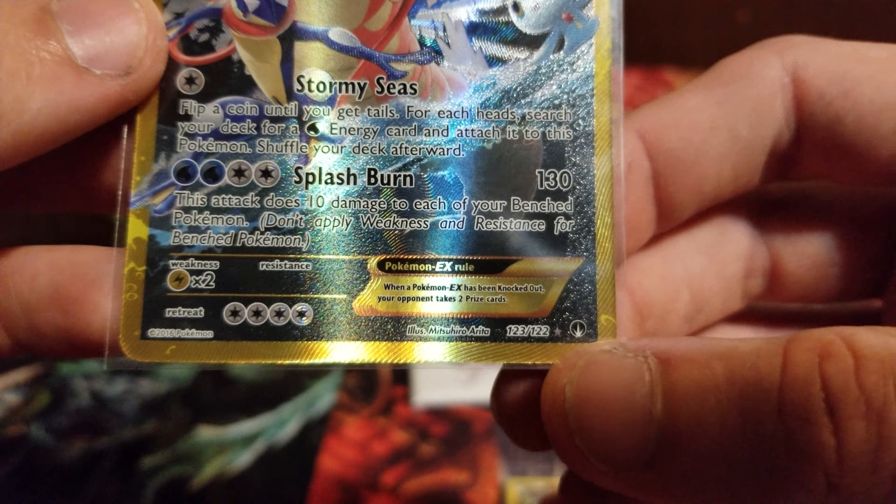Energy Retrieval. Magmar, also from Evolutions. Pokémon Catcher. Voltorb, Evolutions again — really likes Evolutions. Koffing — look at this artwork, a Hypno back here controlling them. Look at that — watercolor-like, painted. I don't even know what you would call that, that's just beautiful looking right there.